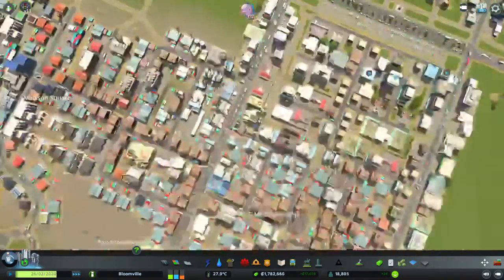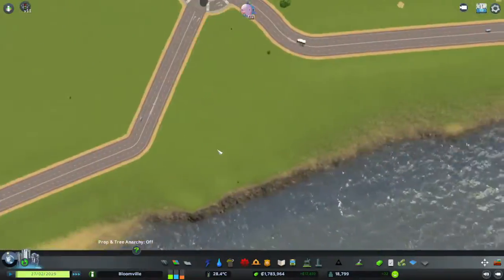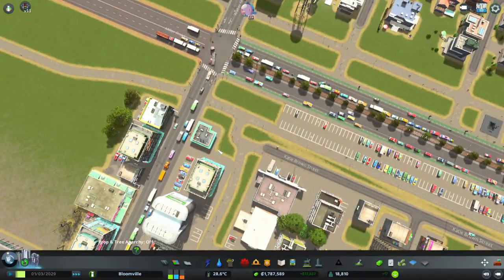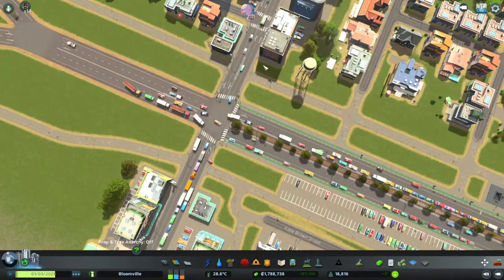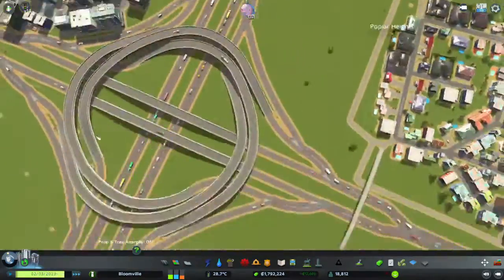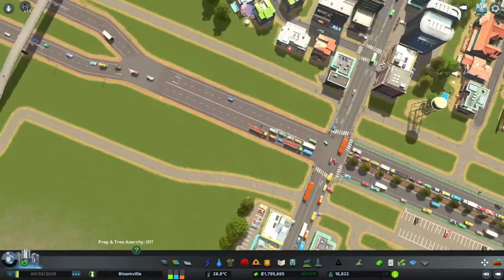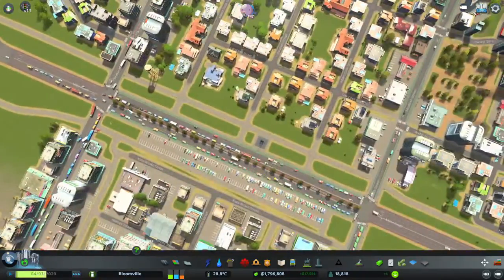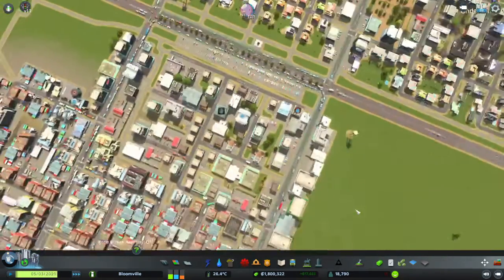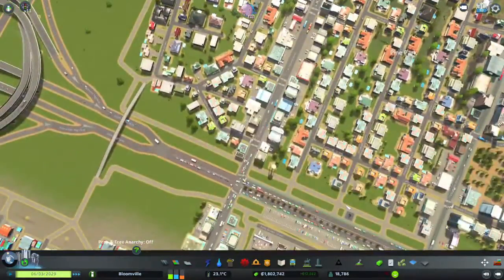We need something better — a better solution to this intersection, we really do. The only thing I can think of would be to raise this thing and have it become an intersection like this one. But I don't know if there's gonna be space for it, because there's a cycle path here and there's a turbine interchange here — it just doesn't seem like there'll be enough space for something like that. Same thing here. It has definitely gotten better since we got rid of the roundabout, but it's still definitely not good.